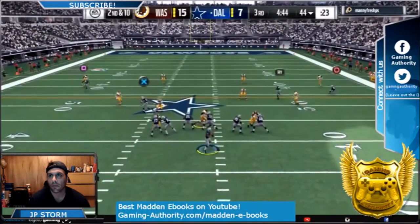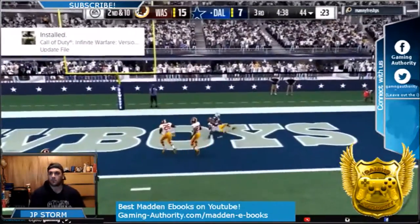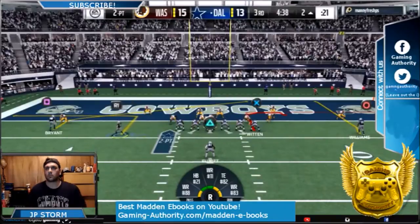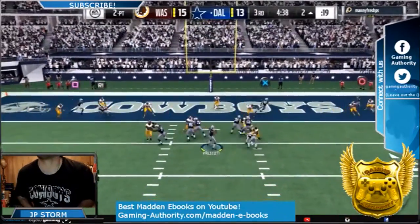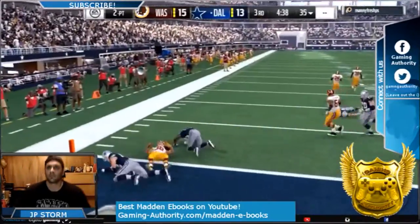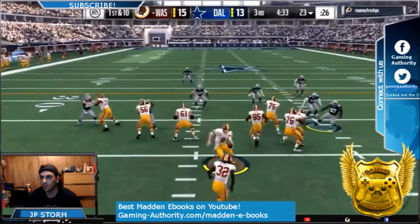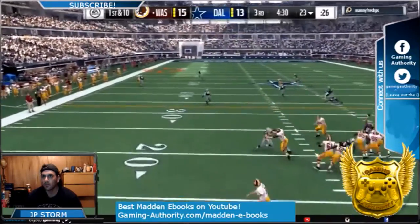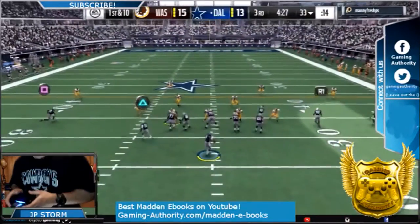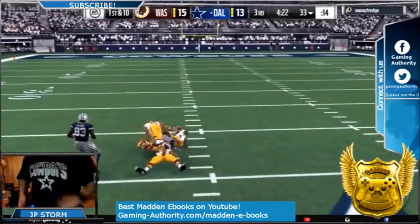Now we finally get one back — we see Dez Bryant on a fly route and finally beat the defense for a touchdown. We try to go for two but I made a horrible read and threw right to his guy. So it's 15-13. Third quarter, a little over four minutes left. Look at his defense — we take the defensive tackle and go him to the right. He tries to bomb us deep again, but this time we got him. We adjusted, because you have to adjust — I wasn't letting him keep doing that same play on us.